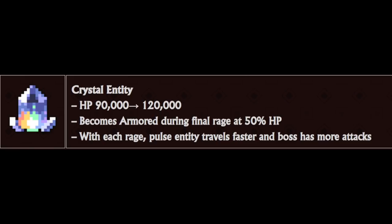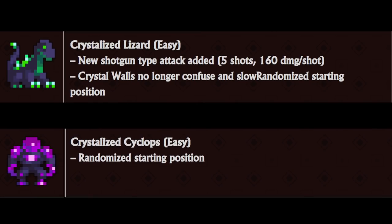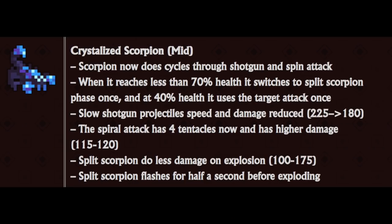Base health was increased, and it becomes armor during the final rage at 50% HP. I don't have any footage on it yet, but a lot of new attack types and damage values were added - I imagine so that you can't just stand behind a couple of these and obliterate them without any risk. Crystal Wall is no longer confused and slow. Both the Lizard and the Cyclops have a randomized starting position. The scorpion now cycles through shotgun and spin attack, and when it reaches less than 70% health, it switches to split scorpion phase once.